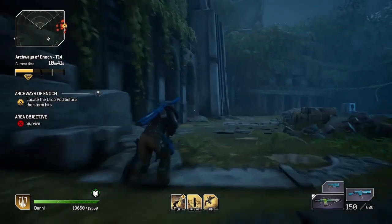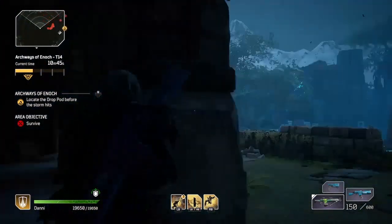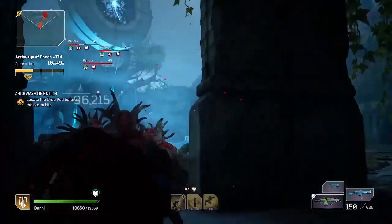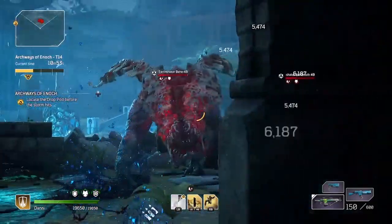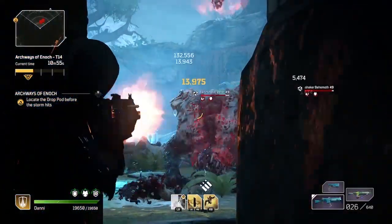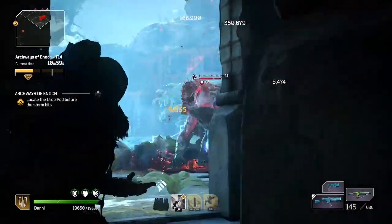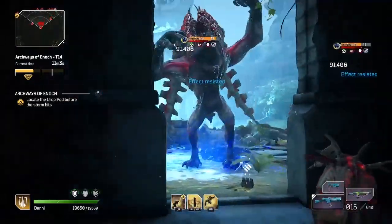How did I know you could go inside these archways? Well, I discovered it by accident. I was standing in front of them, and the monsters pushed me back inside the archways, and once I was there, I noticed the big bosses couldn't get through to me, but I had an easy opening to shoot them. So on my next run, I went to this location on purpose, which is what I'm showing you now.